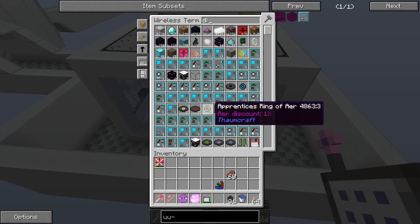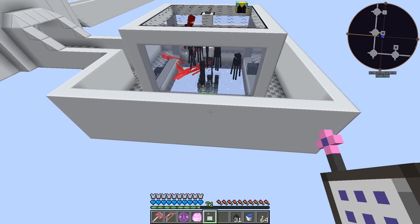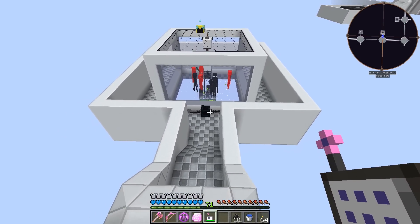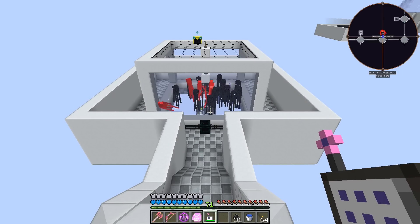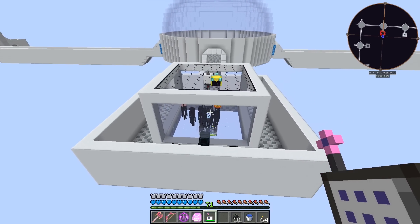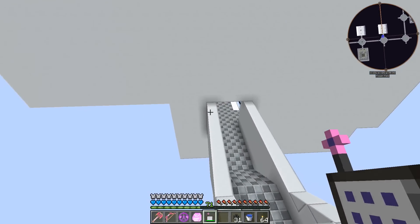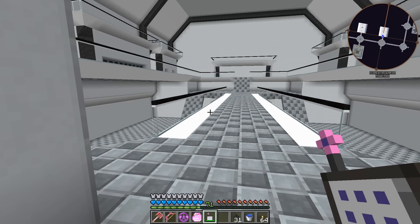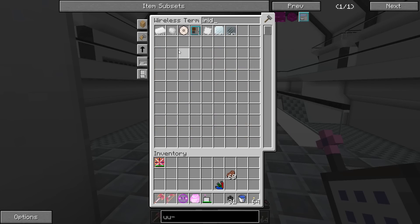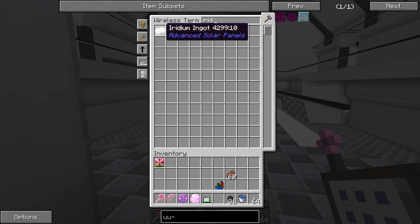We've already gotten four unknown dimlets from the enderman spawner — slow but it works. I'd like to try going into an RF Tools dimension to check out the dungeons; I've never messed with dimension building before but it seems similar to Mystcraft. I've been AFK a while and got more iridium — enough for another ultimate hybrid. We also got a nether iridium ore dimlet, which is interesting — though that's the Advanced Solar Panel type of iridium, not the same as what we use here.